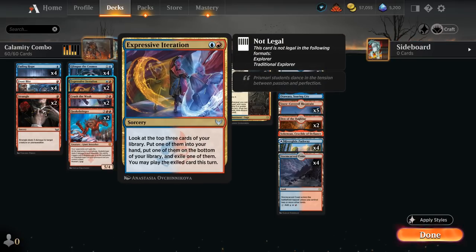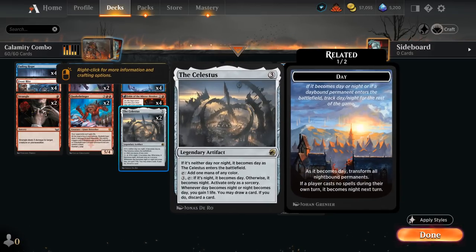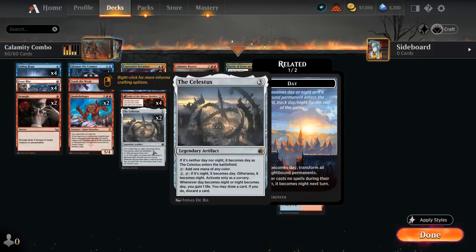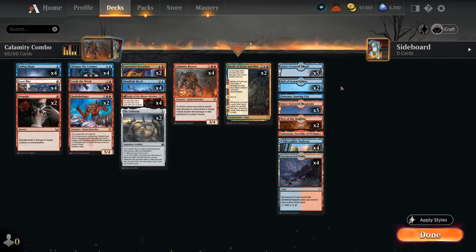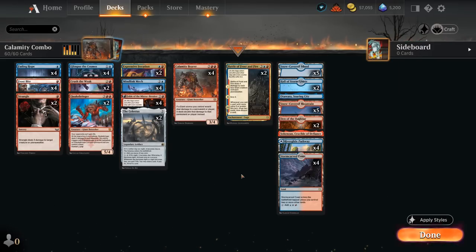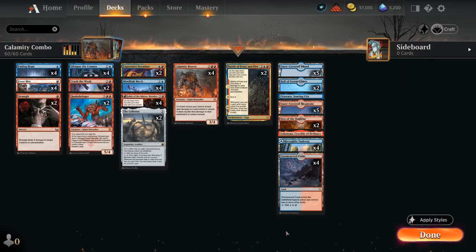We have 2 copies of Expressive Iteration as another cheap card draw effect, though it's usually played later in the game. Then 2 copies of Fable of the Mirrorbreaker, 2 copies of Celestus as a ramp card that still lets us play our one-mana spells afterward — including a foretold Crush the Weak from turn 2. The draw-and-discard and life gain help find missing combo pieces. Our mana base includes 2 copies of Hall as creature lands, plus Den of the Bugbear to help crew Mind Link Mech if we're missing creatures.